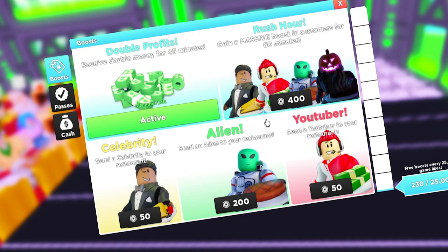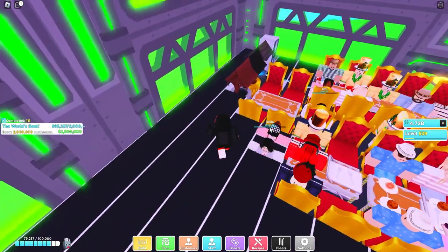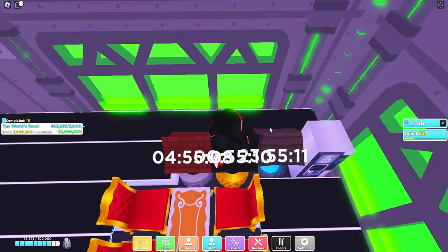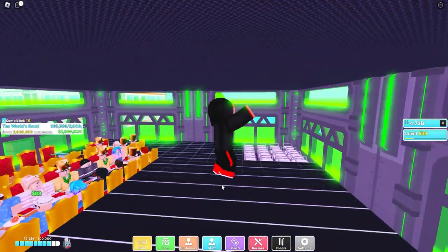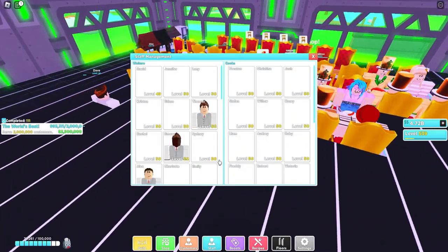Another way to get extra customers is by using boosts. You get a free boost every 25,000 likes on the game. You can also get a ton of free boosts from wishing wells — there are three different types, and the golden one refreshes every hour.